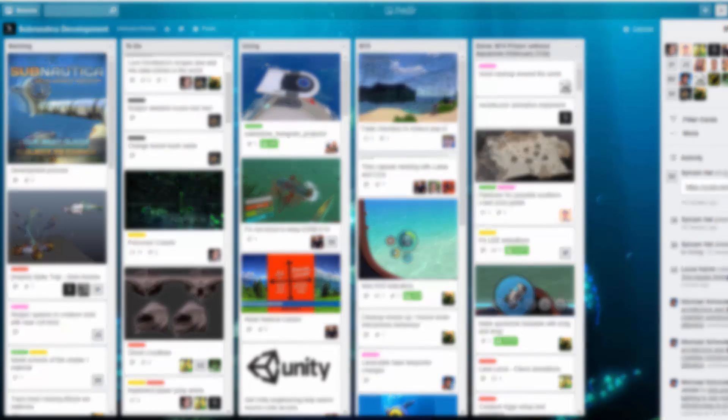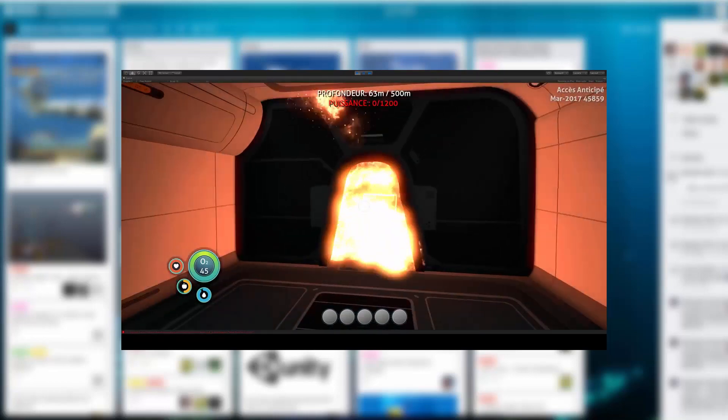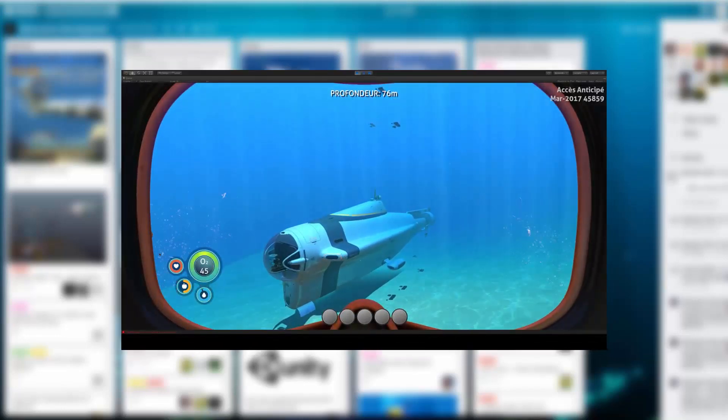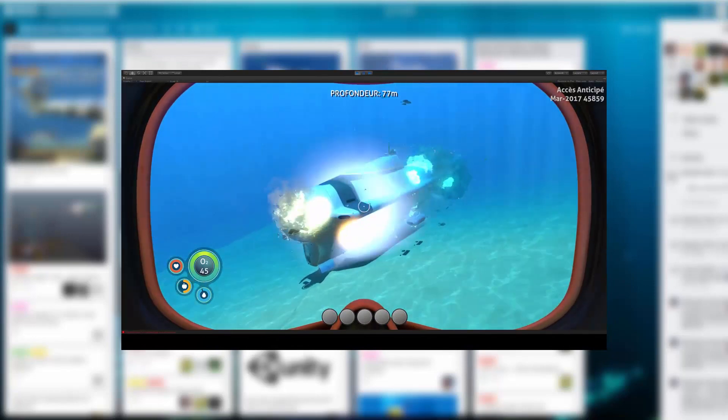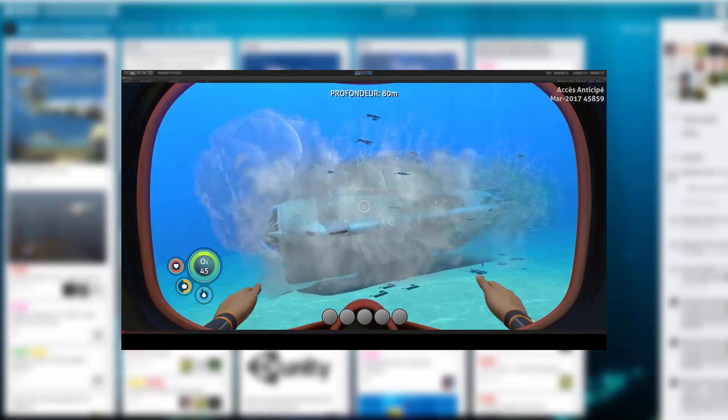A developer also posted a video of the Cyclops explosion and they did some great work on it. Here you can see the Cyclops explosion from the inside — it's just a wall of fire coming towards you and some sparks, and then you're dead. You can also see that once the Cyclops gets destroyed it spawns some scrap metal, and there's a destroyed Cyclops version now where your Cyclops used to be.